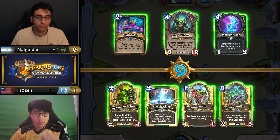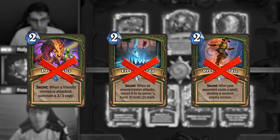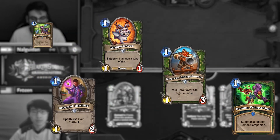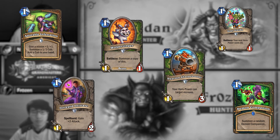Because the deck has such a low curve, you can make a case for keeping nearly any card in the right situation — except the secrets of course, because you'd rather pull them out with Facehunter, which is just about always kept in the mulligan. But the abundance of one-drops in the deck makes it tricky to optimize your mulligan and it's highly matchup dependent.